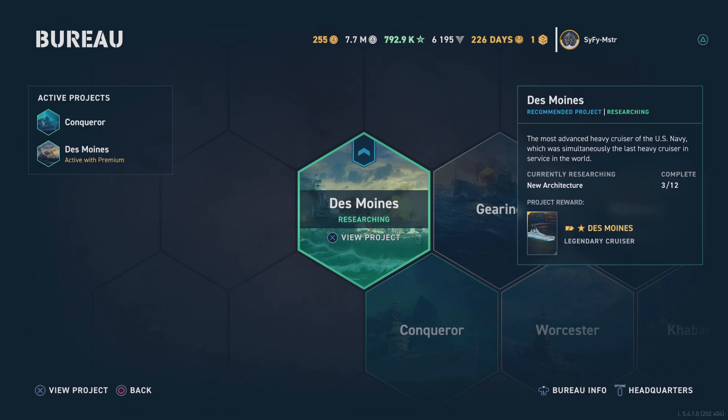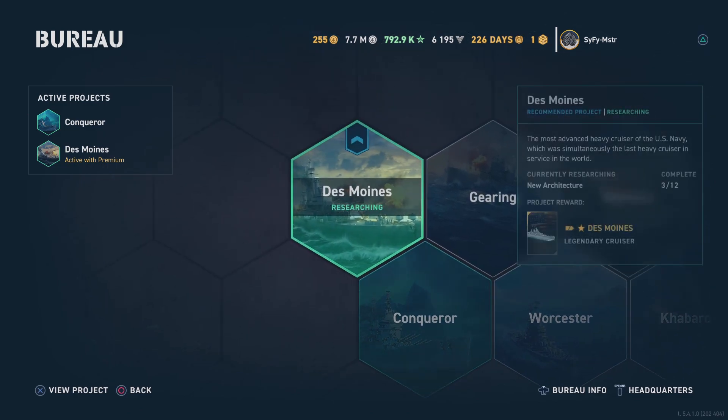Yes, I spent money. Last summer, at the beginning of summer, I dropped $100 for a year of premium. I play 90 percent or better every day, and if you do that you can win extra days. I bought premium at the beginning of June and I still have 226 days remaining because I play so much.